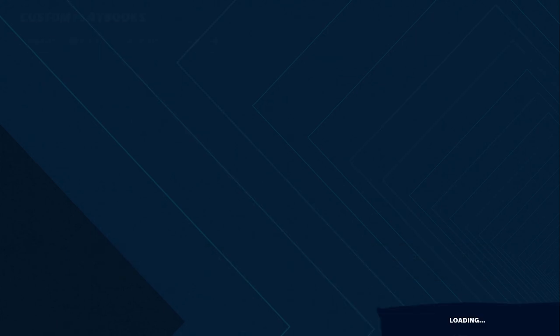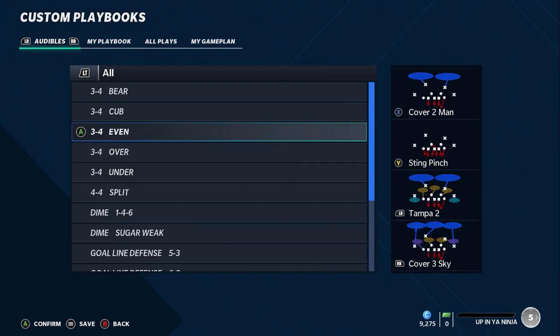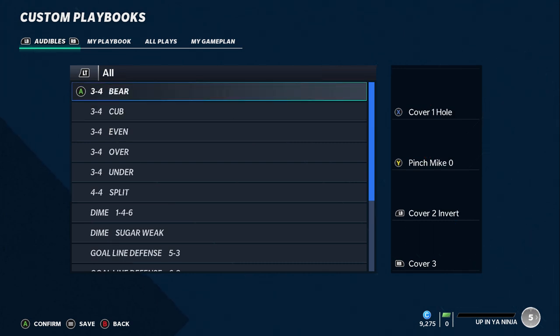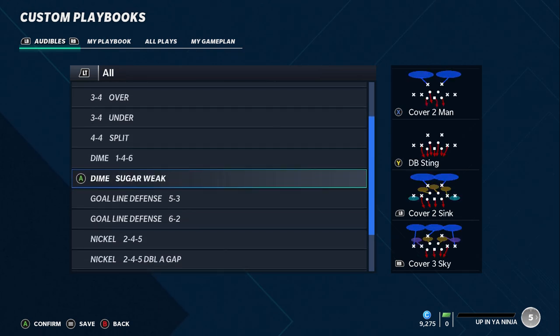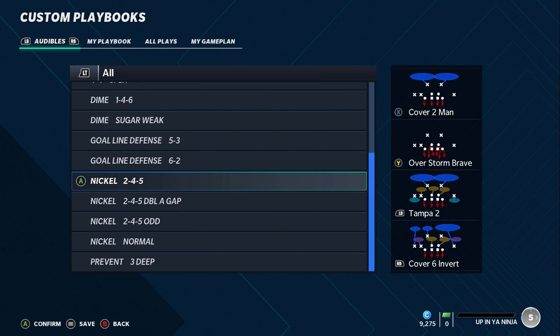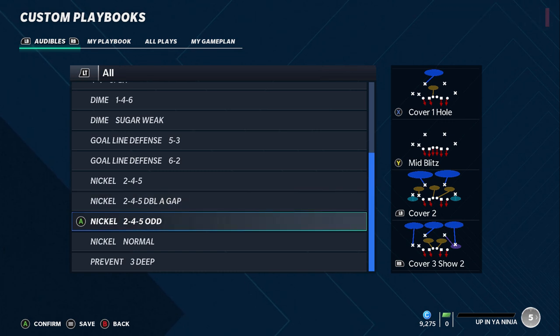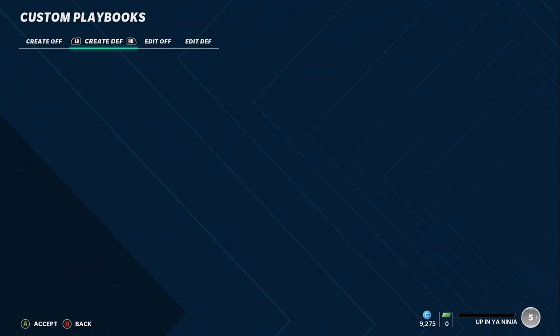Now for the defensive playbooks. When it comes to defense I really look for diversity. The Cardinals playbook has very good diversity — they have five different three-four formations including the under, over, even, and bear. The 4-4 split is still one of the better run-stopping defenses. You also have the 1-4-6 dime, a sugar weak formation, the 2-4-5 double A gap, 2-4-5 odds, and nickel normal — a very, very diverse playbook.